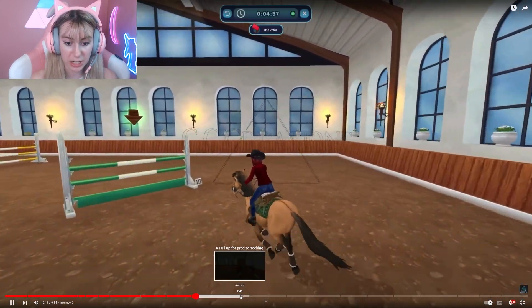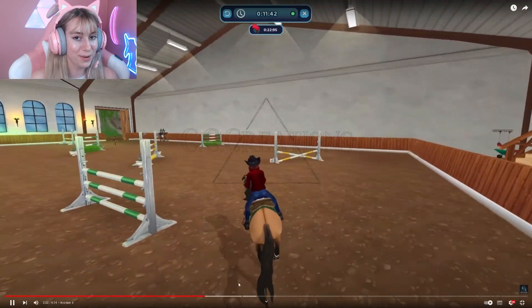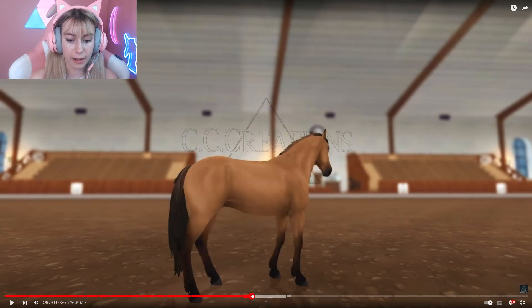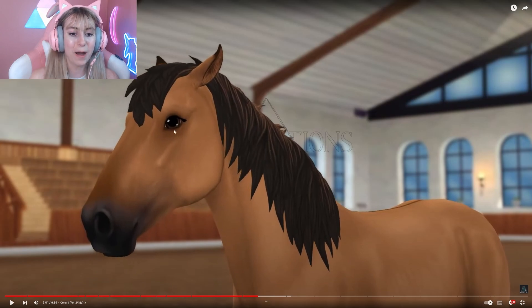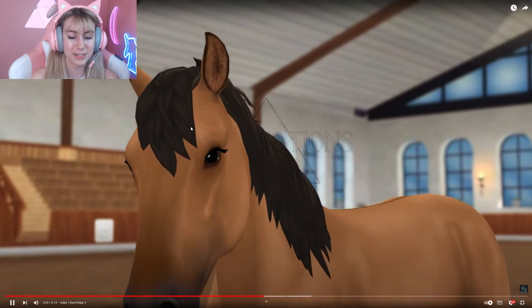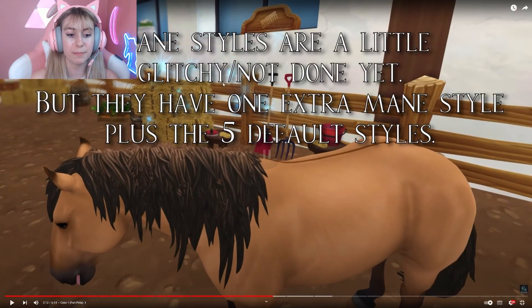In a race they definitely give me mustang vibes — I really like them! The Fort Pinta horse from the back is kind of like almost blonde caramel, and then it fades into the darker mane style. Up close you can see the more Star Stable style — I think it was just farther away. Overall these are looking really good, they definitely resemble mustangs. The idle is really good; the mane styles are glitchy and not done yet, but they have one extra mane style plus the five default styles.